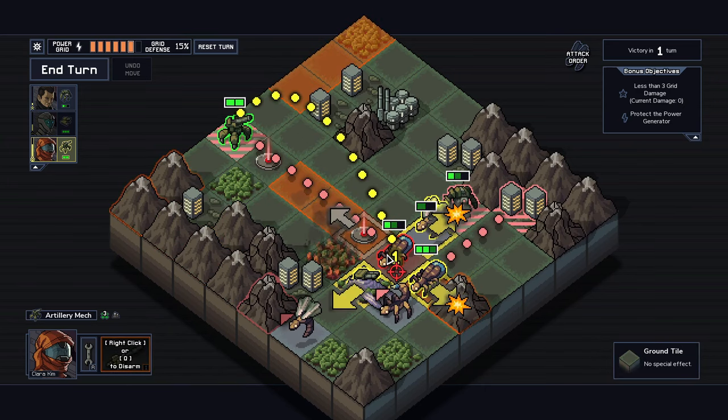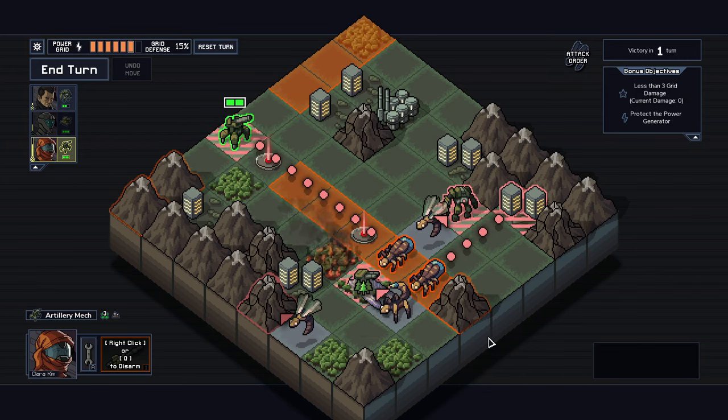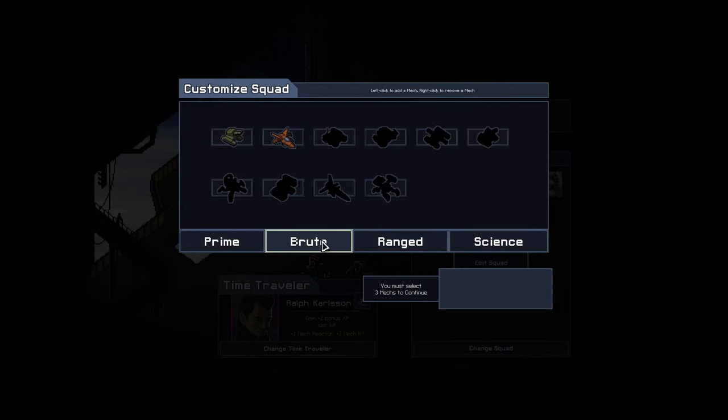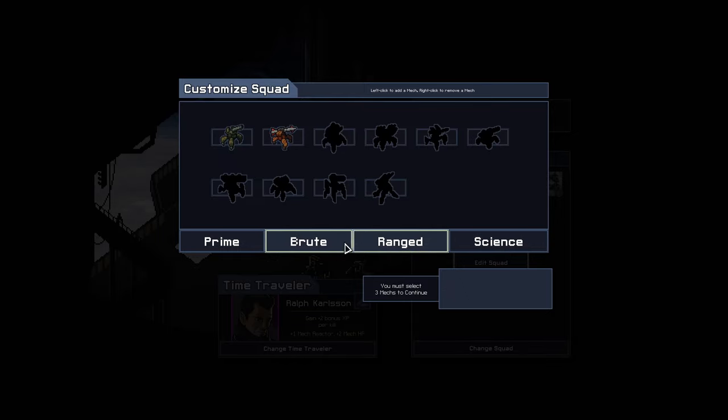Into the Breach is hailed at a 94% review score on Steam, which is incredibly high, so it stayed on my list for a while. I finally went and grabbed it on sale, and the first thing I noticed upon landing in the game is how reminiscent of FTL the graphics feel. They're incredibly well done, crisp and clean, and it makes the game a lot more fun to play.